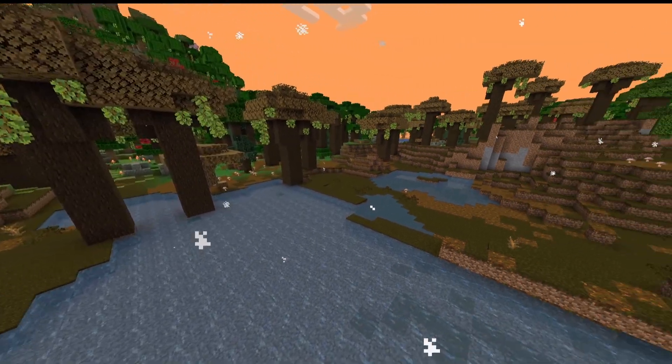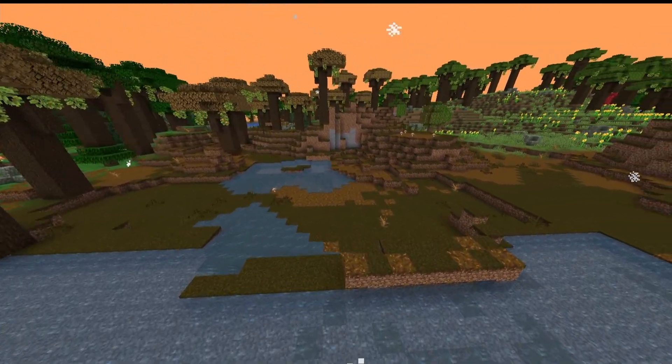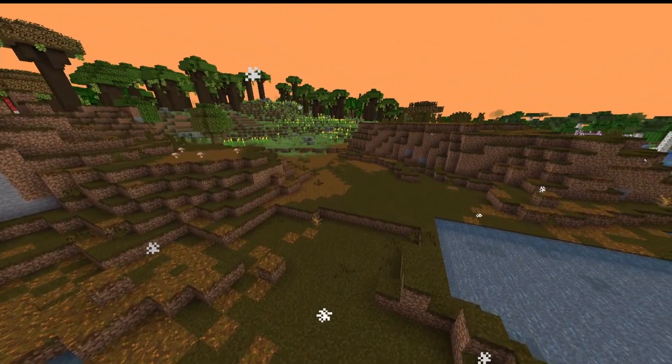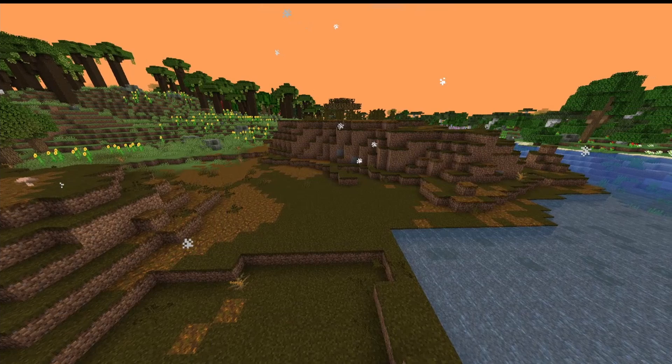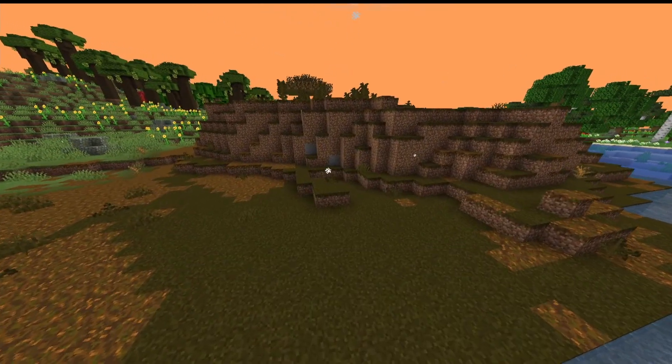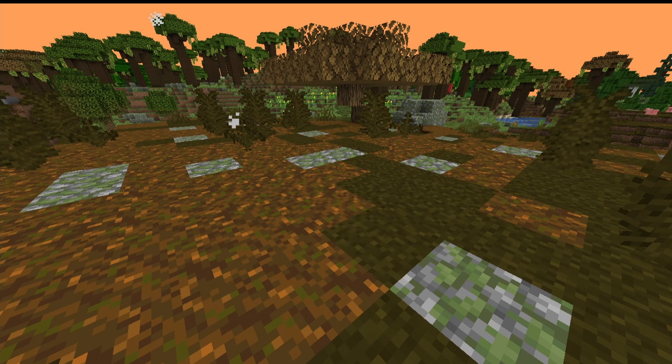Next we have the Ancient Steps biome. This is a definitely odd-looking biome. There aren't many trees, and most of the ground is made up of podzol. The rest is just really brown-looking grass, and any trees that do spawn here have a very brown tint to the leaves. Very similar to that is the Ancient Rocky Steps — it's literally the Ancient Steps biome, but more rocky. That's about it.